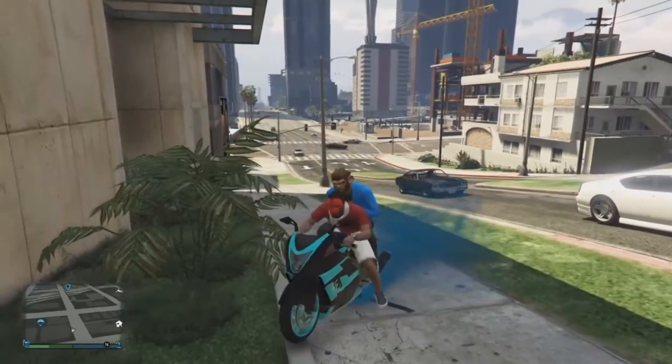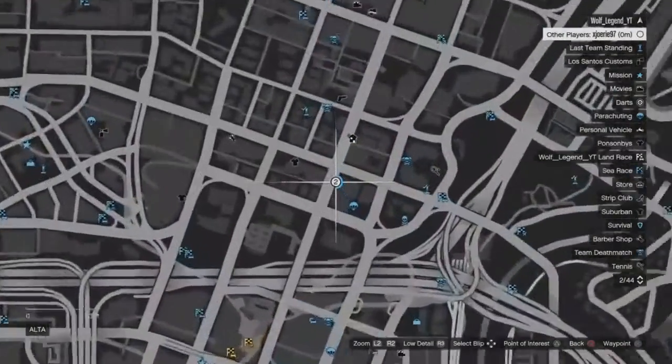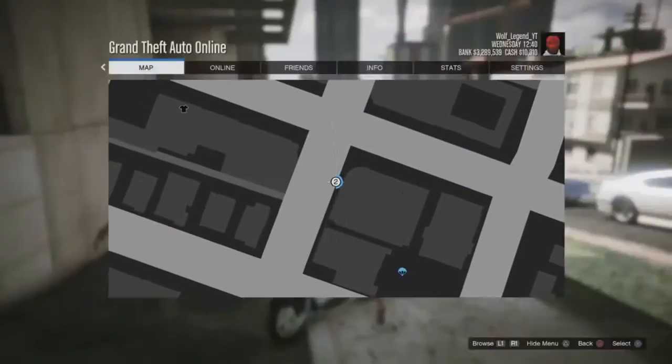The first thing you need to do is just have a friend on your motorcycle. Now come to this location and just go into the wall glitch, and just stay on your motorcycle and try to glide.